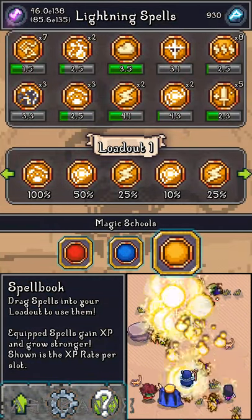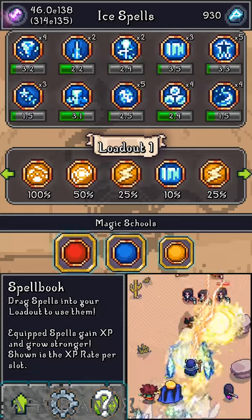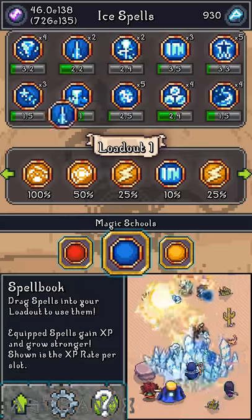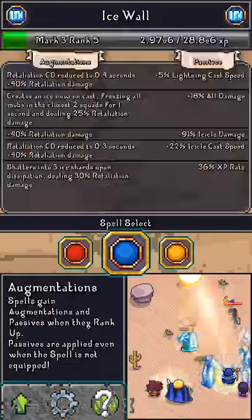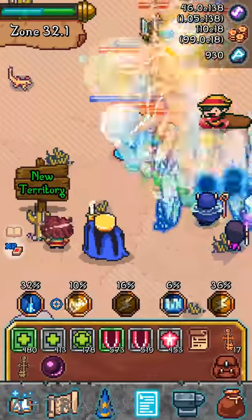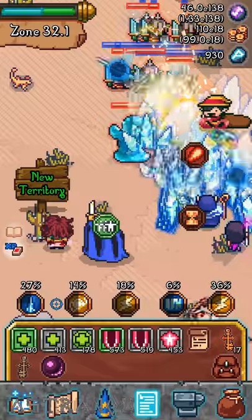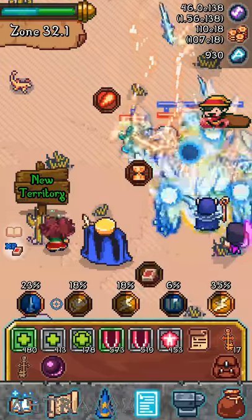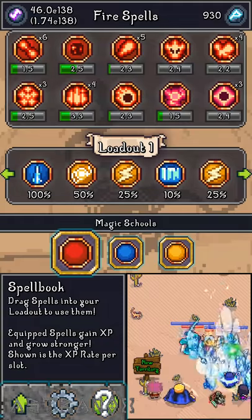I think I covered it. I need some lightning cast speed so build up all your passives. Check my video about the 30 spells with all their augmentations and passives if you want to see the list of passives to plan which spells you'll focus on. TM Lags ER is the biggest thing — all the rest is just bonus information.